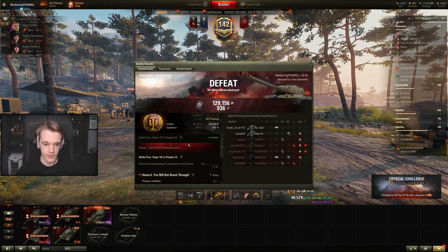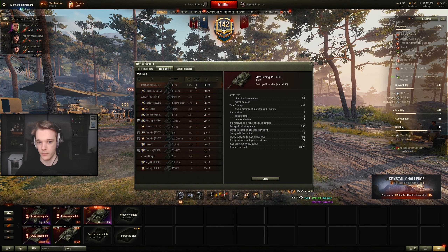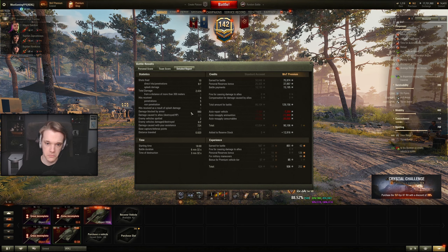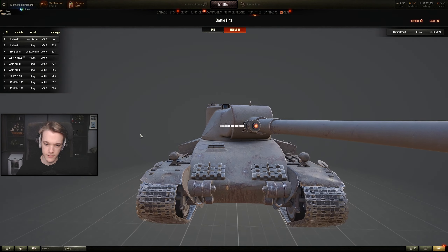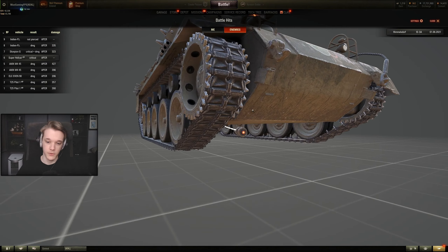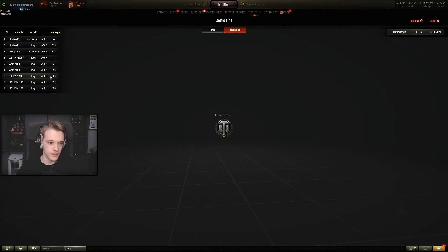We lost that game. Top damage was 2.4k, which is about average for what I'd expect at tier 8. Detailed report shows 90k credits earned, losing 20k to food. We missed a few shots - let's look at battle hits. We get a little unlucky wanting to go through the gun mantlet, not sure if that's actually pennable. We also missed one where we really should have gotten a shot in but the derpy gun had other ideas.